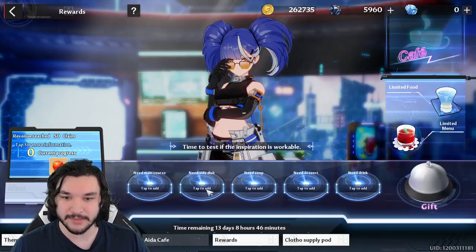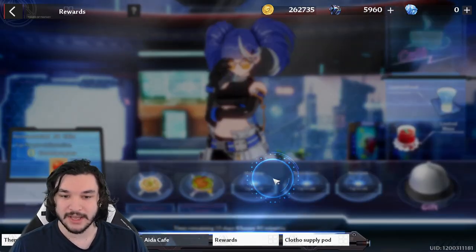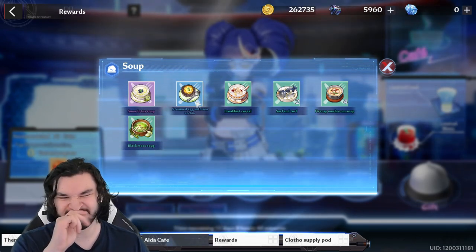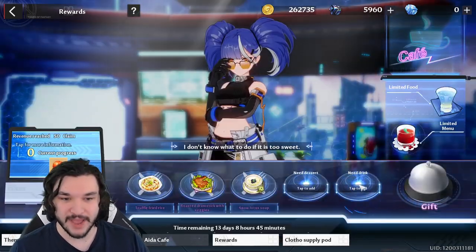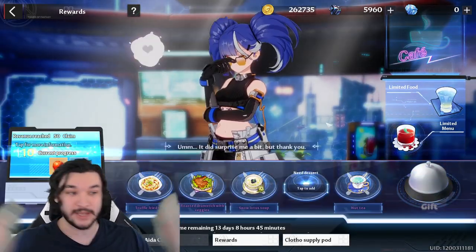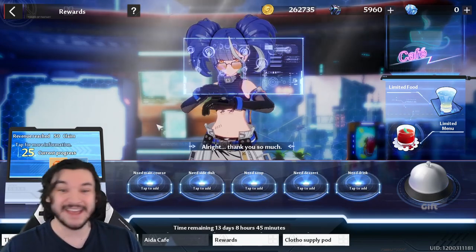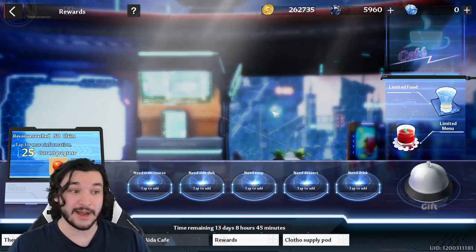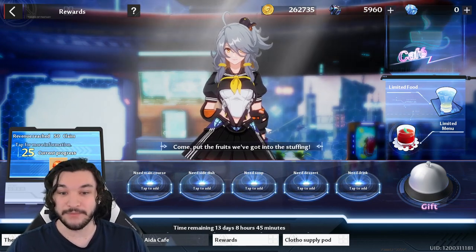I'll go with the purple dish, skip dessert, and do nut tea as the least sweet drink. After serving Cobalt, we got 25 points, which means we missed a lot. The tricky question is whether we should have included a dessert — maybe a non-sweet one would have helped get more points.